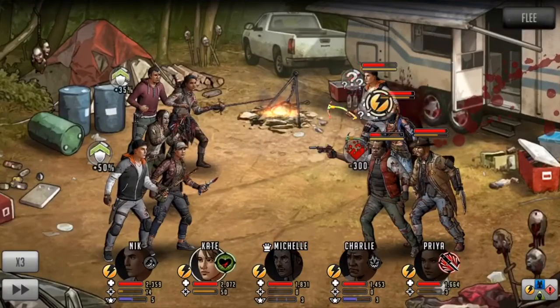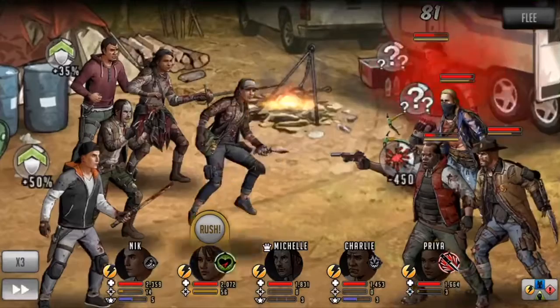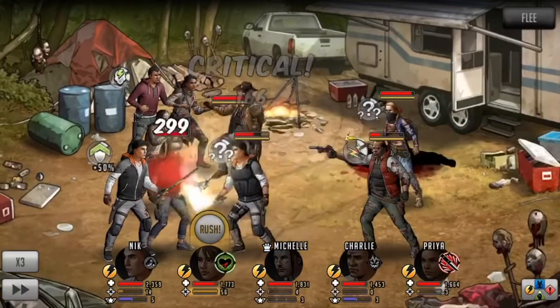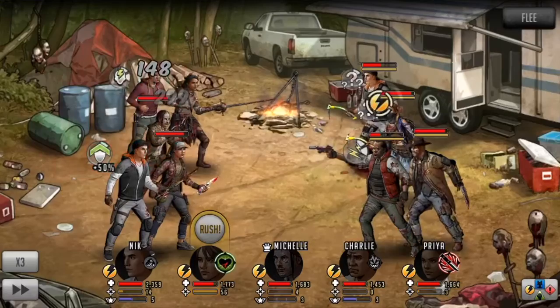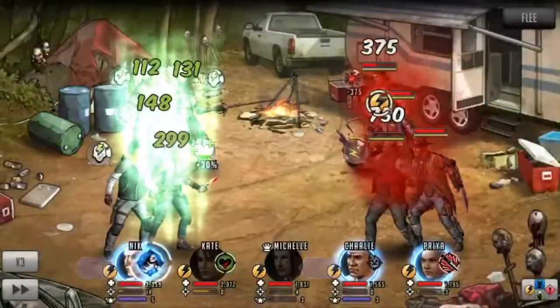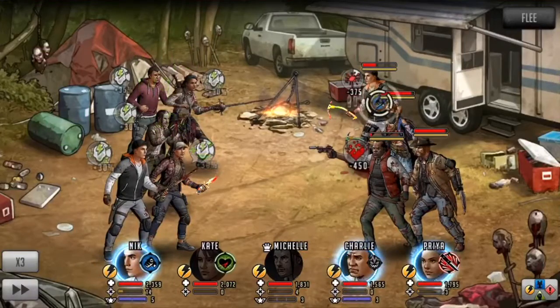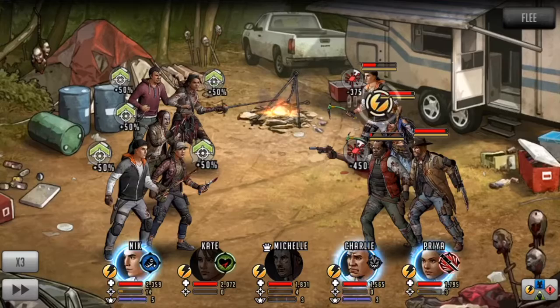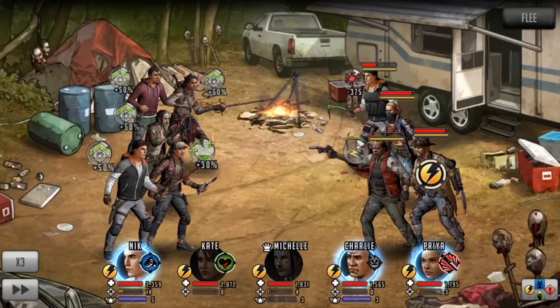I use Charlie's rush to kill one Zachary and apply damage to Nick. I could have used Charlie's rush on the other Zachary and Rick, but I feared if I used Charlie's rush, I would have charged Rick and he would be able to rush. I use Kate's rush to apply healing to my team, plus 50 attack, and focus — this way, if a toon like Rick or Andrea rushes, my toons will not be affected by the taunt.